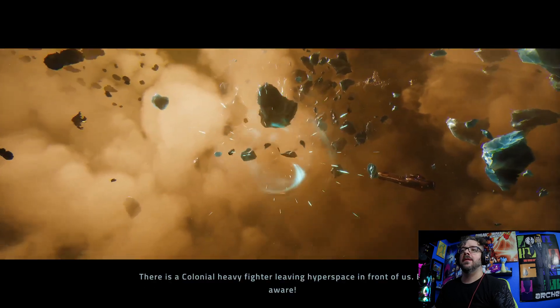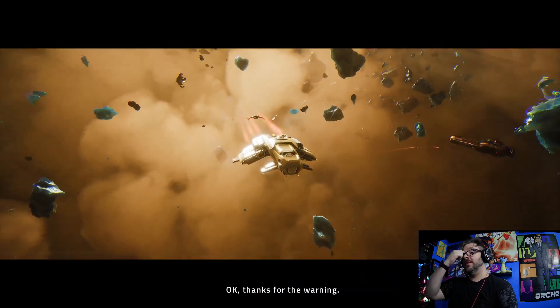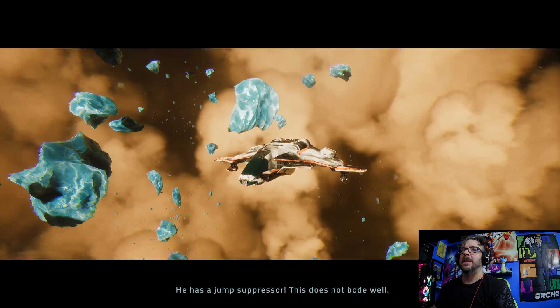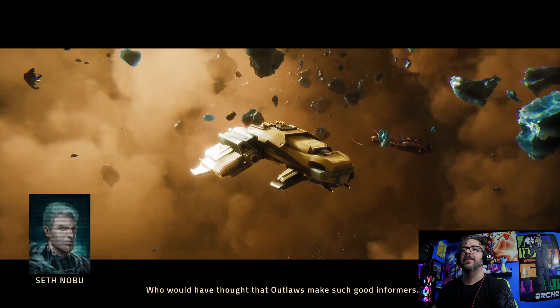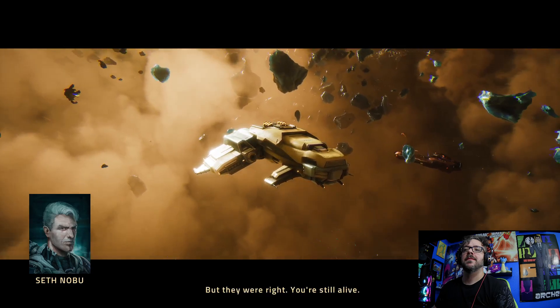There is a colonial heavy fighter leaving hyperspace in front of us. Be aware. He has a jump suppressor — this does not bode well. I'm dead here then. Who would have thought that outlaws make such good informers? But they were right — you're still alive.